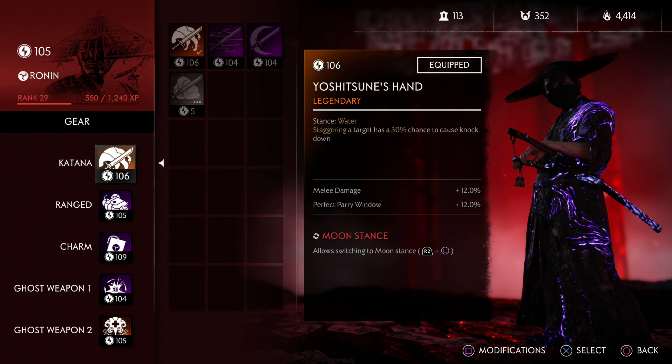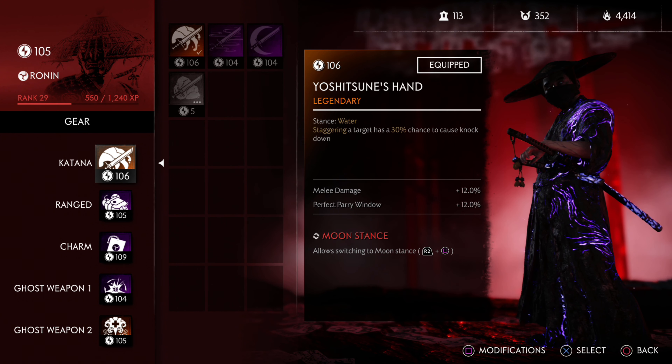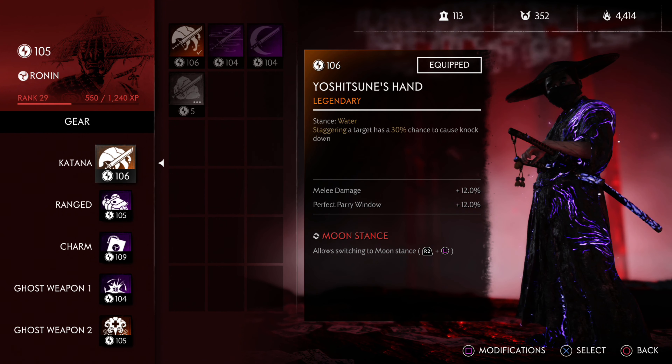If you don't have the Master Katana, Yoshitsune's Hand is fine - any other legendary katana will work here. But the Master's Katana is the one you want. This one is pretty solid with a perfect parry window and melee damage, though the moon stance has been reforged a few times.